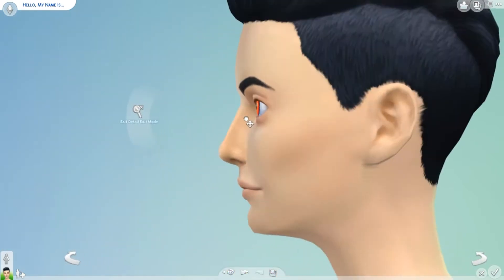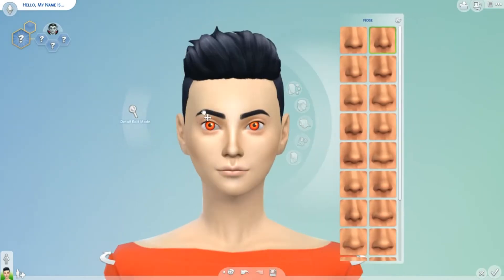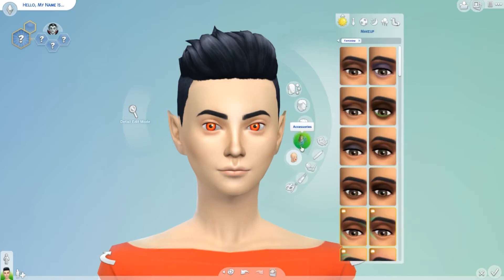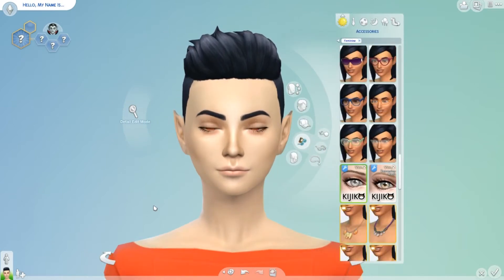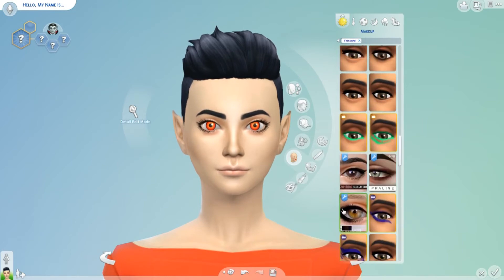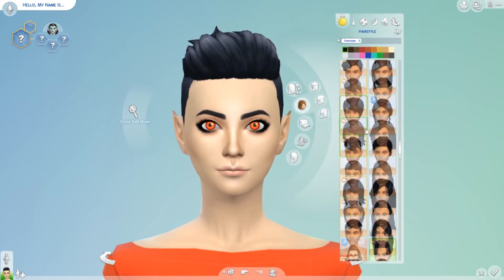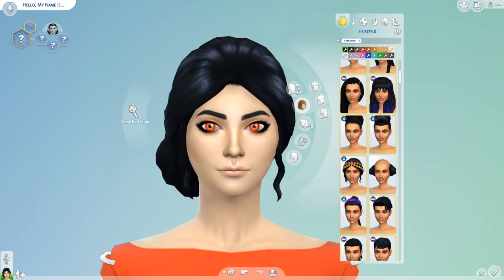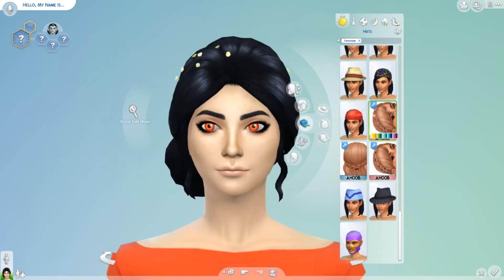My Sim that I created today was one single Sim who is a vampire. I named her Countess Ebony Fallen because I thought that sounded mysterious and regal, and I always seem to name my vampires or witches that. If it's The Sims 3, I name my witches Ebony — so that's just what I seem to do.